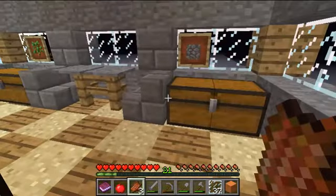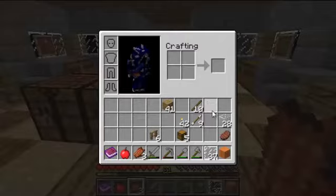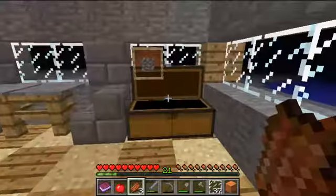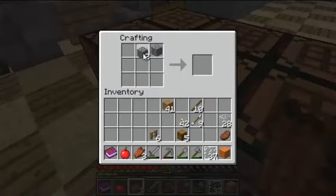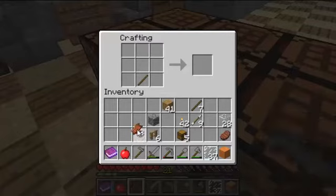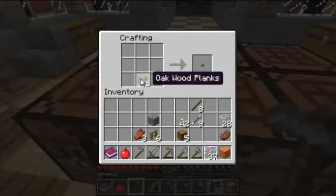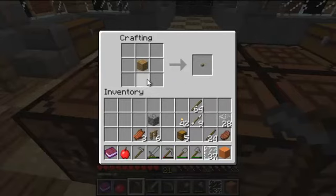We're going to need fences and we're going to need a hoe. Not that kind of hoe. Pervert. There. Perfect. I have a hoe now. And some fancy — perfect. Yes, that will do.